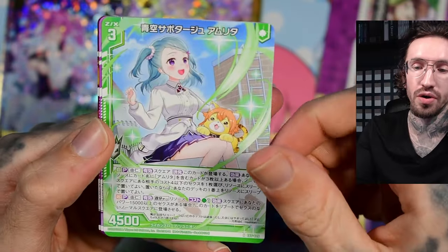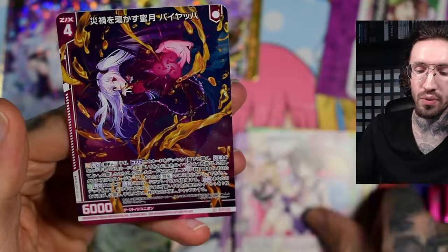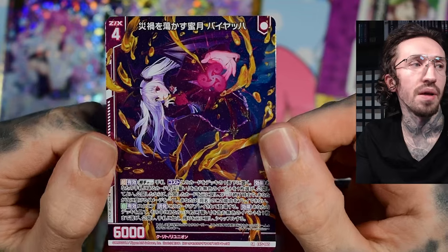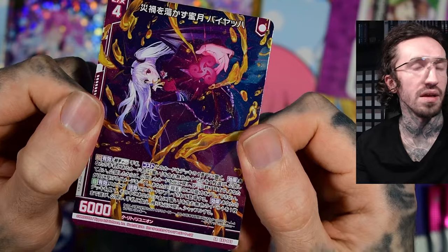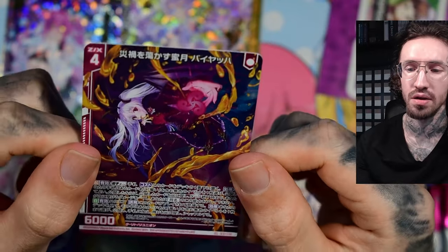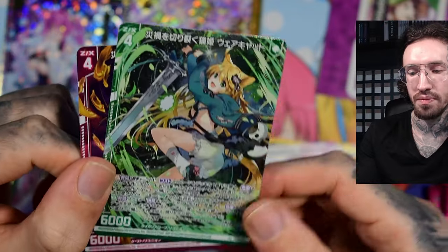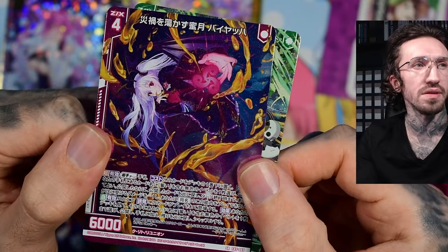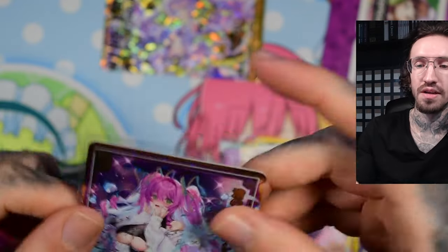I really enjoy opening Z/X cards but since I don't play with them — oh, that's a really cool character, it's an SR! These SRs have the same foiling as the LRs from previous sets. They keep doing new stuff with the rarities, which is so confusing.